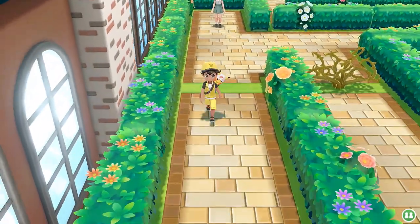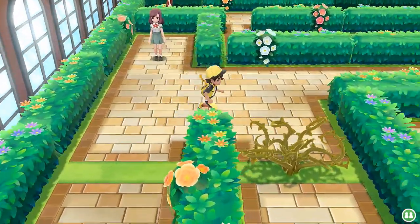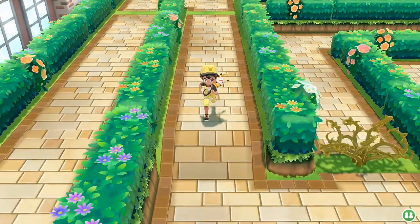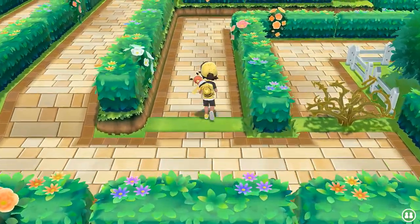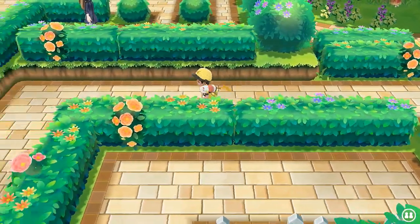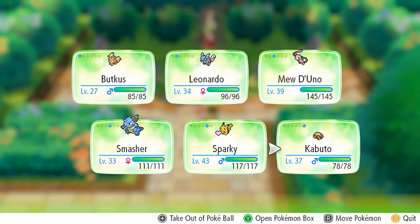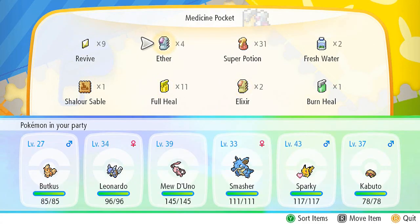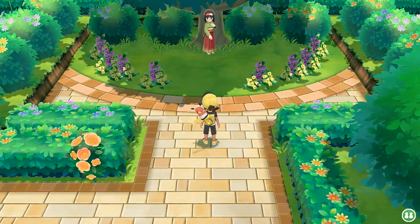I know the other path probably leads to Erika — yeah, it leads to Erika. But I was checking if there was one more trainer left before her. Let's cut this down. Thank you Pikachu for all your assistance. This one also leads to Erika. Here we are in front of Erika. Before we do anything, let's look at our Buttkiss and use an Elixir — we've got four of them. Let's give this to Flamethrower just in case. Alright, let's do this! Bring it on, Erika!